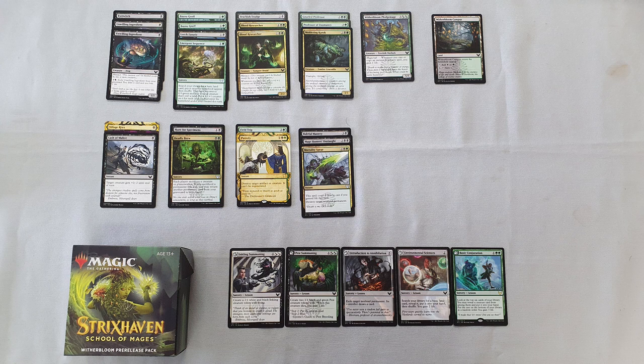We've also got some Blood Researchers with some pest generation, so they're going to get really big menace creatures — great. I've also got a suite of learn cards and lessons: four learn cards in Eye Witch, Gnarled Professor, Field Trip, and Hunt for Specimens, plus five lessons. Two colourless ones — kind of standard, nothing to shout about — but then we've got Pest Summoning which is really great for sacrifice bodies and a little bit of life gain. And Inkling Summoning — a Silverquill lesson but because it's black I can still play it, so a little bit of a flyer may be good.